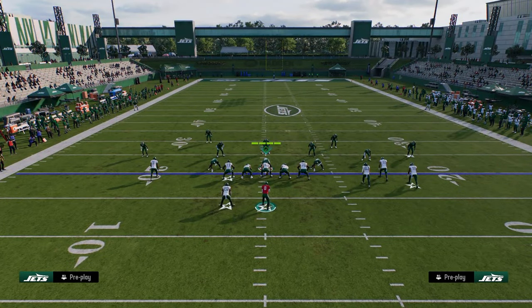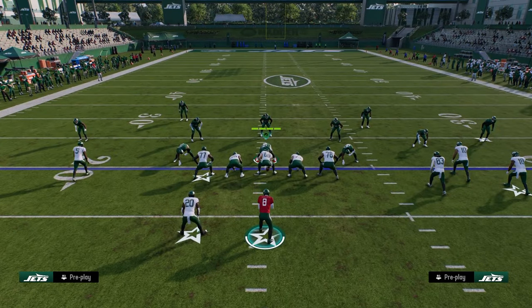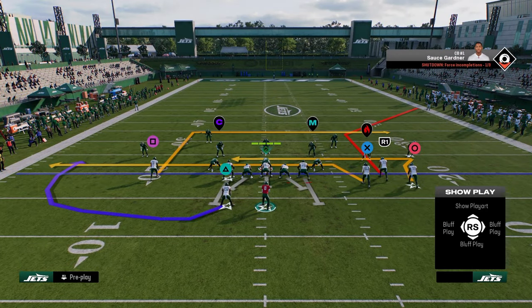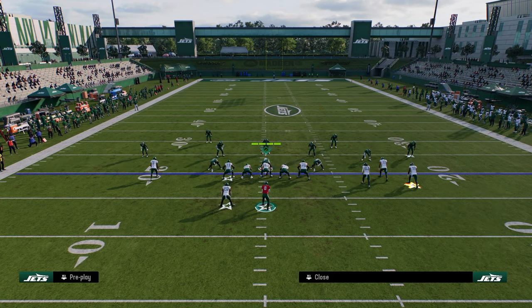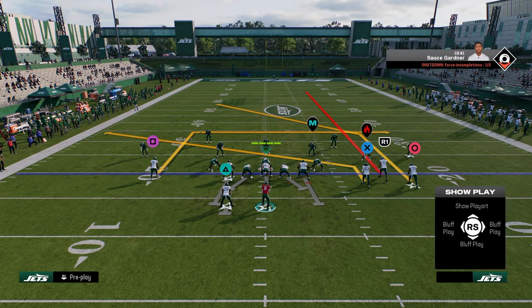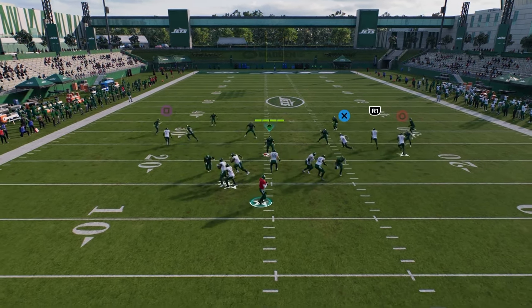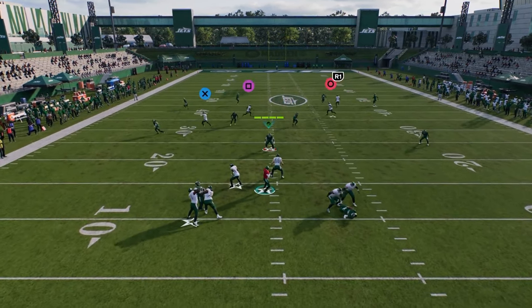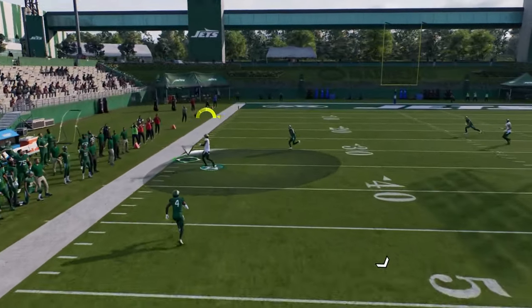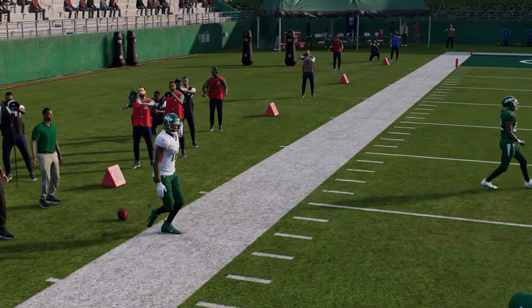Another combo that I think is kind of good is a cover four killer. We go back to Branch Return — we have this in route on the left. We block the running back, streak the slot, post the outside guy, stem him up a little bit, and slant the tight end. What we're looking for here is this deep post against cover four. You see how it kind of gets into a soft spot and gets over the top of the coverage pretty well.